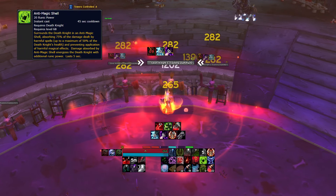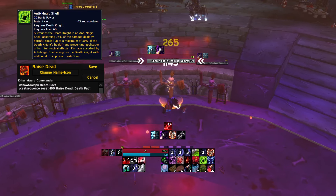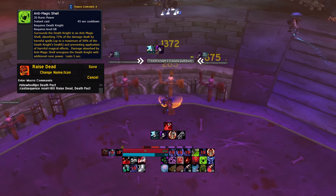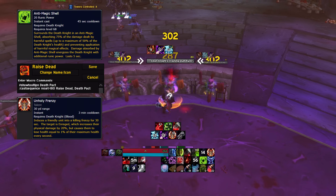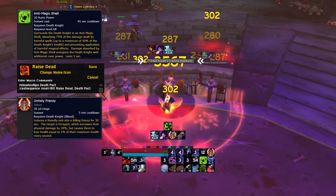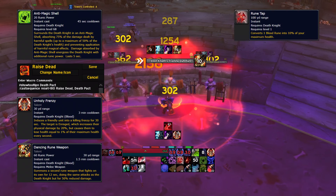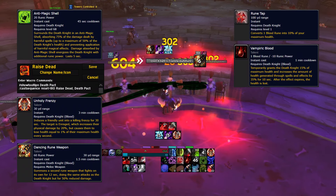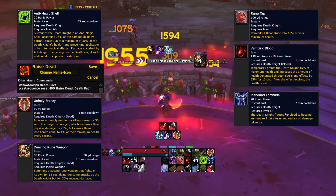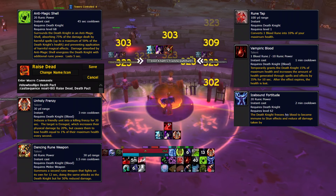Now for your cooldowns. Anti-magic shell reduces incoming magic damage. Raise dead can be used for damage, but should be saved for an emergency heal using the death pact macro. Unholy frenzy is a buff that gives you or a friend increased physical damage. Dancing rune weapon increases the damage of your melee abilities. Rune tap is a massive heal. Vampiric blood increases your health and healing received. And Icebound Fortitude is your big cooldown, which reduces all incoming damage by 30% or more if you glyph it.